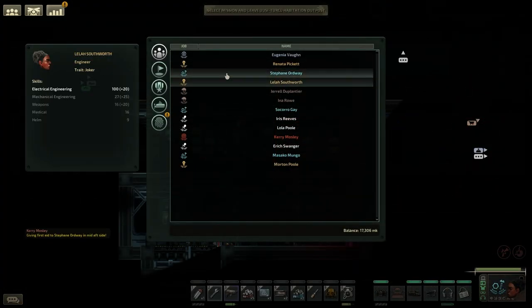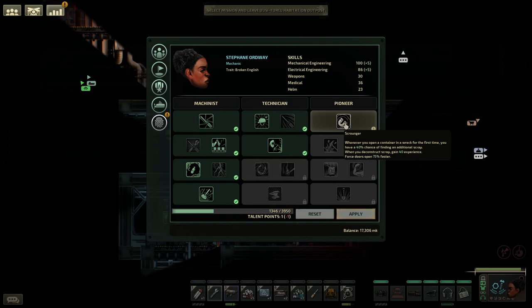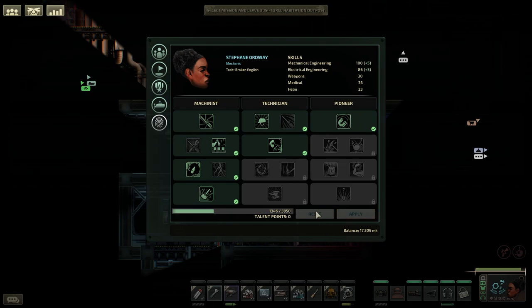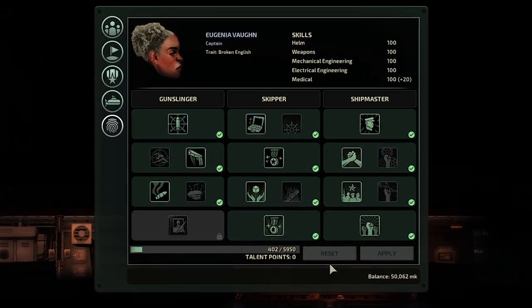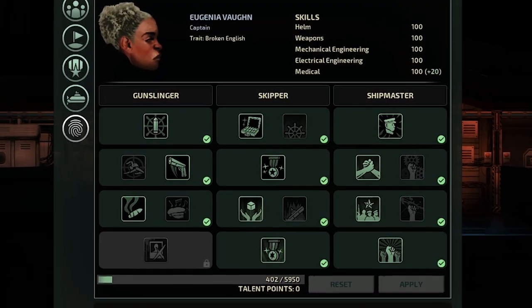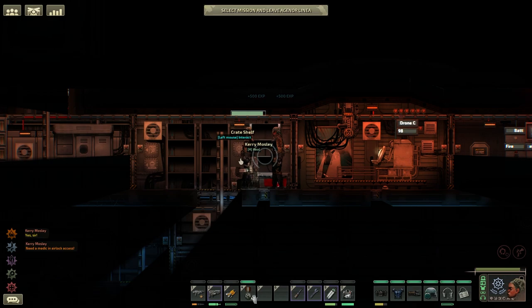Next we're going to look at talent trees. This is a major overhaul of the game and provides more strategical gameplay by adding unique statistics, items and abilities. Each character now has a talent tree where you're able to spend talent points. These add bonuses to your character progression in the game. There are currently three trees for each character role, and each tree provides bonuses that define the type of gameplay that suits your character. You are able to mix and match these trees and the more you level your character, the more utility they will have. Talent points are gained by completing missions and performing certain actions that can be unlocked with different skills.